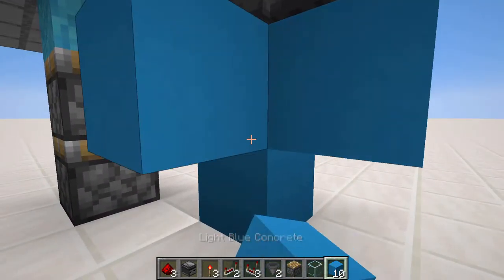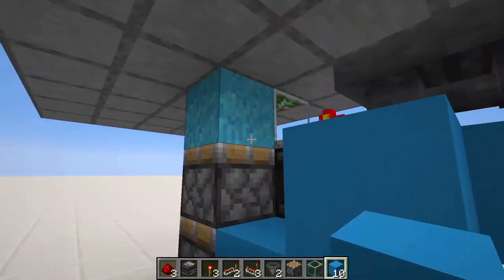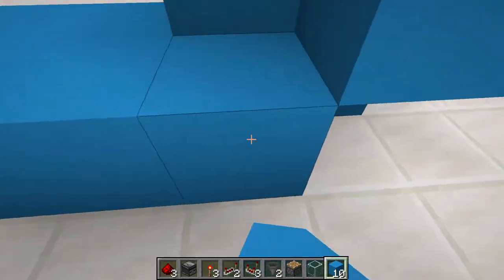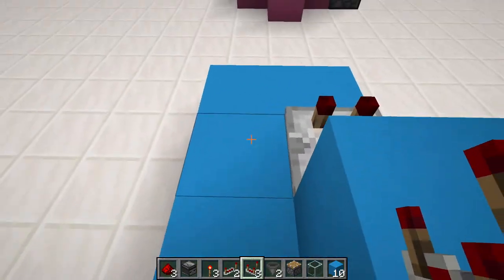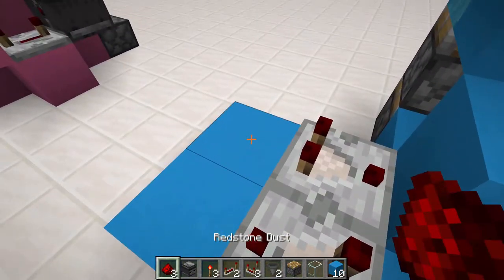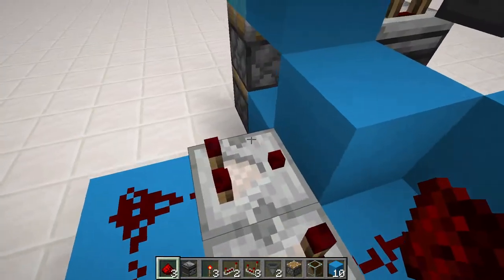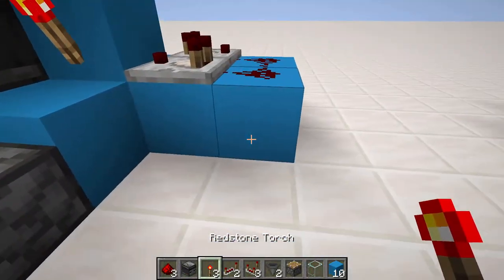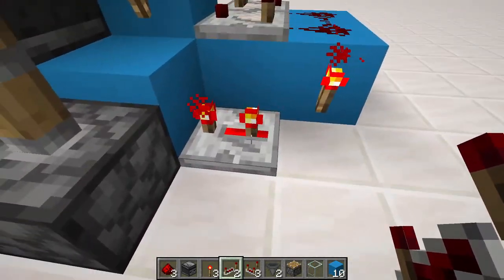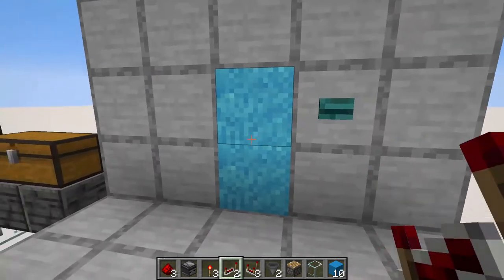Now we need a block on these two sides of that repeater, a block next to this piston, and a block next to that piece of concrete powder. Then we're going to place five blocks like so. We're going to place a comparator facing into this block, and a comparator right here in the opposite direction. Then we're going to place redstone dust right here and there. We're going to place a torch right there, torch right there, and then we're going to place a redstone comparator right here facing into this block, set to three ticks. And just like that, your door is done.